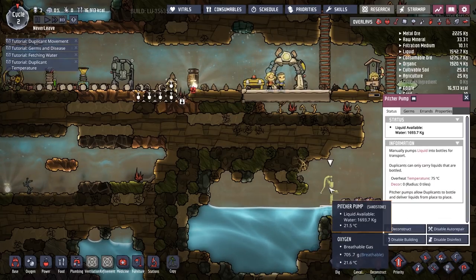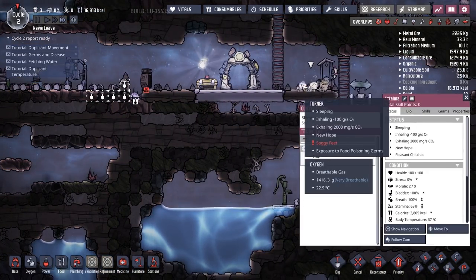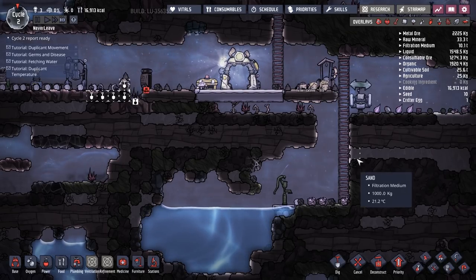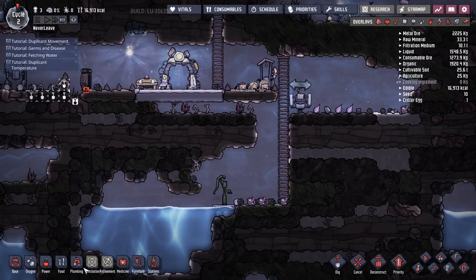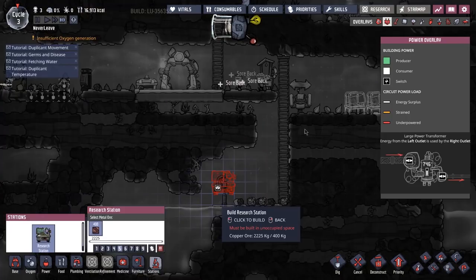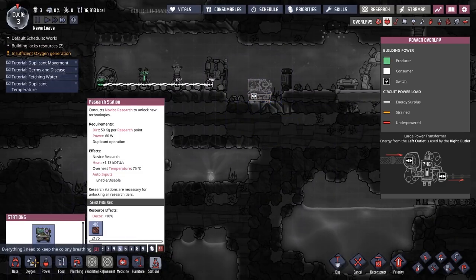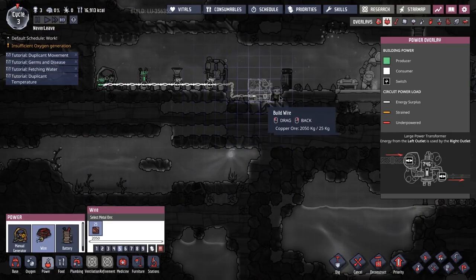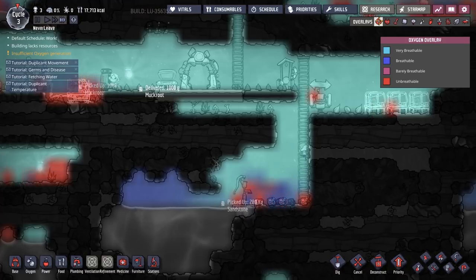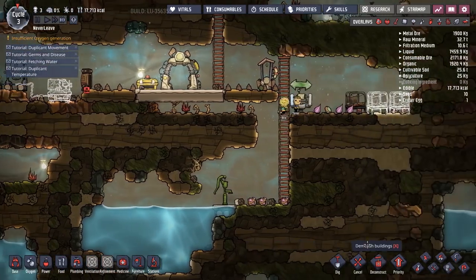All right, so how does this work? Water available — food poisoning! That's exactly what I wanted. What do you have — you have soggy feet, and you have soggy feet too. Why are you guys sleeping in the water? I told you to sleep in your cot, not in the water. Did I not just build a cot over here? I'll build three cots — three colonists, three cots, perfect. Research station should go over here by the power. Insufficient oxygen — oxygen generation. I see plenty of oxygen everywhere.